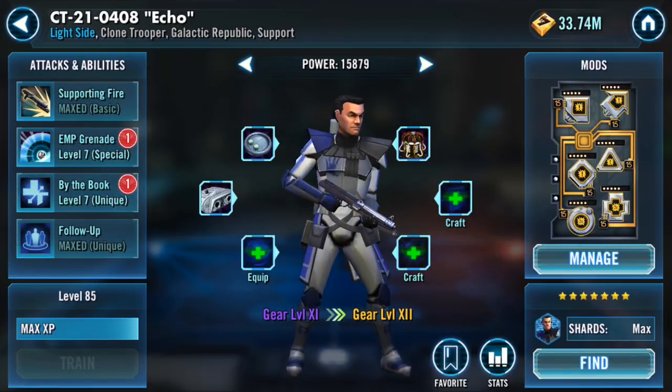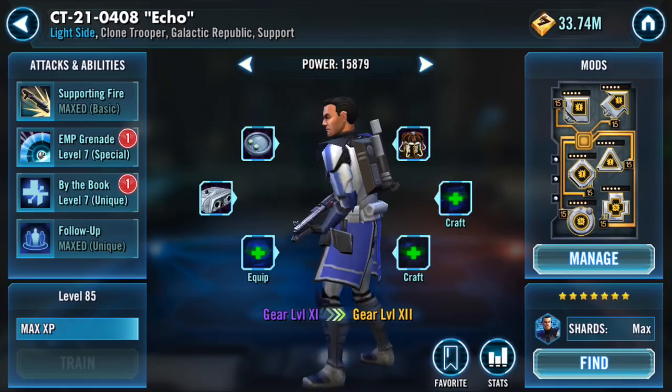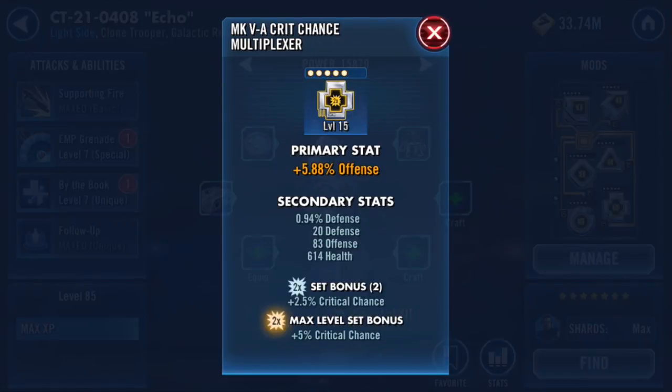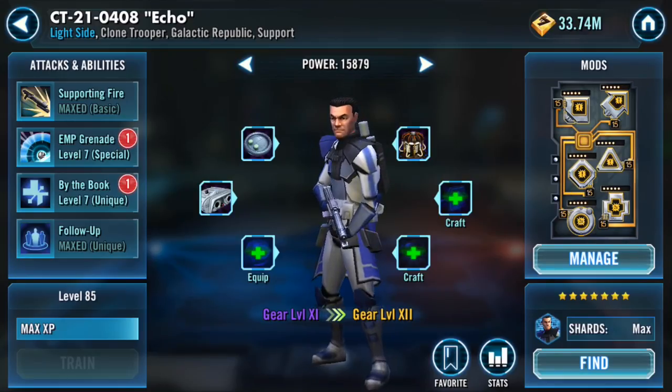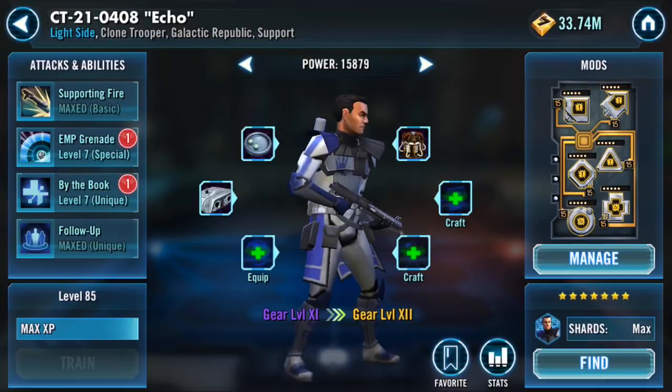For Echo, he's running a crit damage set with a two-piece crit chance set. I have an offense arrow on him, and for secondaries you're looking for crit chance and offense. I have a crit damage triangle and an offense cross — that's because he doesn't have any debuffs to land, so he doesn't need any potency. He has 47% crit chance and nearly 3k physical damage, so pretty good.